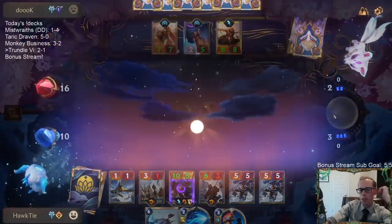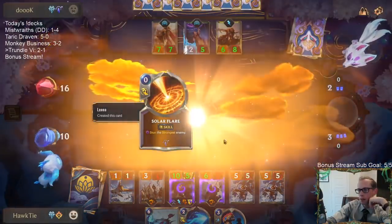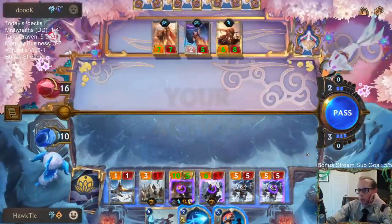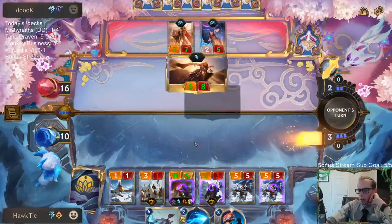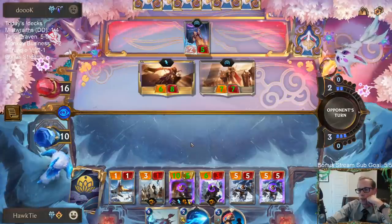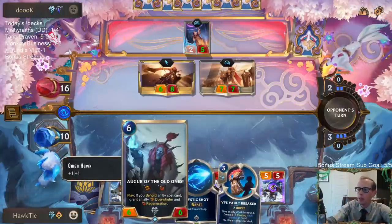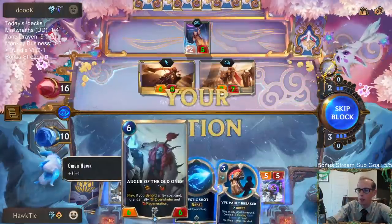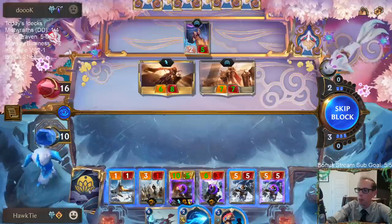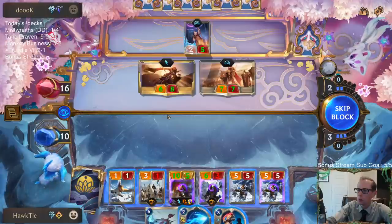We have seven 8-plus cost cards for Augur — three Trundle, two Battle Fury, and two Progress Day. Otherwise Augur can also just be a very large Overwhelm Regeneration unit by itself, especially when you're talking about Omenhawk, Avaros, and Hearthguard — it can be its own large Overwhelm Regeneration card.